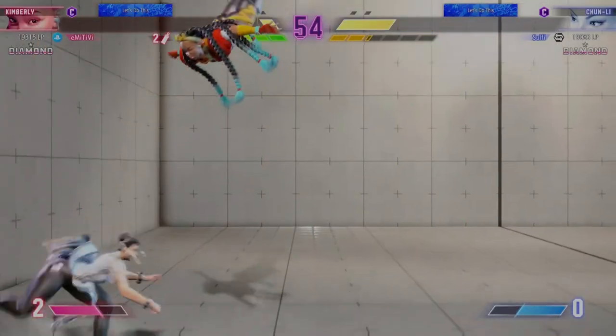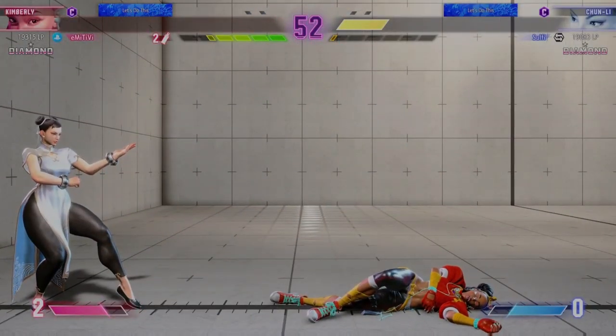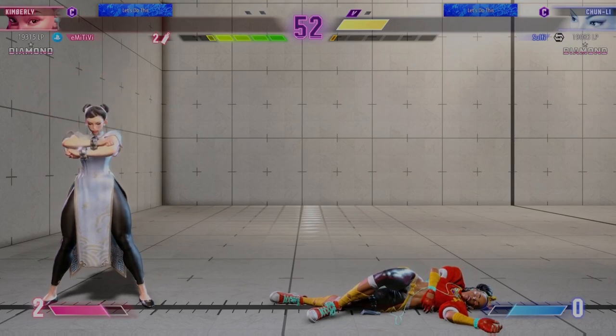Can't tech the throw. Smart use of invincibility — finishes it with the anti-air! Player Two on the board first with a win. They'll want to keep the pressure on.